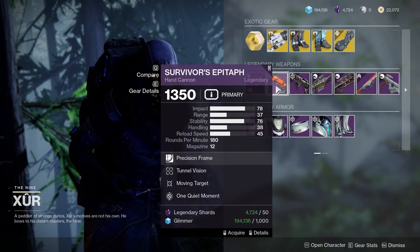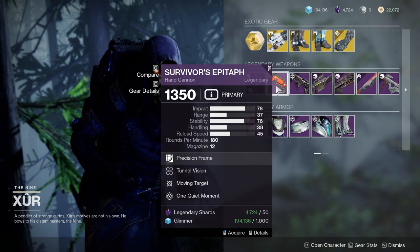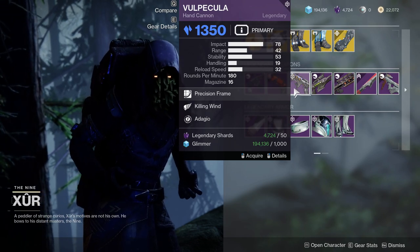For Survivor's Epitaph, we have Tunnel Vision and Moving Target, which is okay. There are definitely way better rolls you can get right now, especially since you can still farm for this one. For Vélociraptor, we have Killing Wind and Adagio.